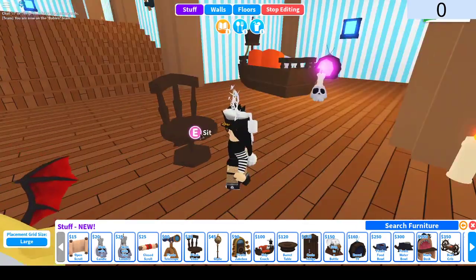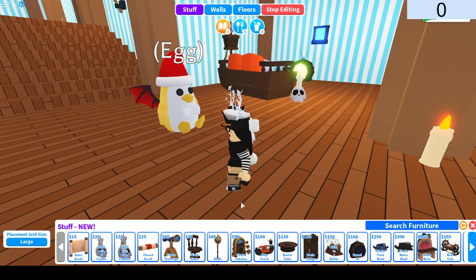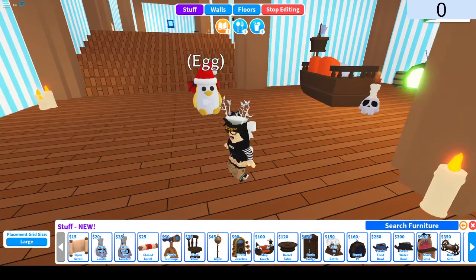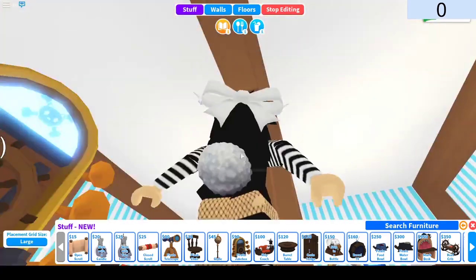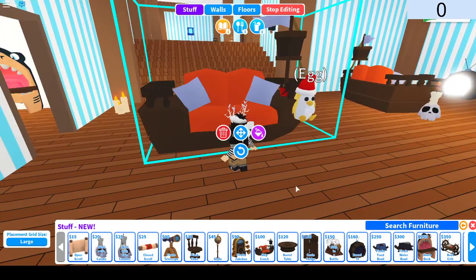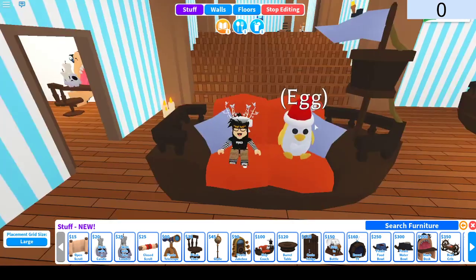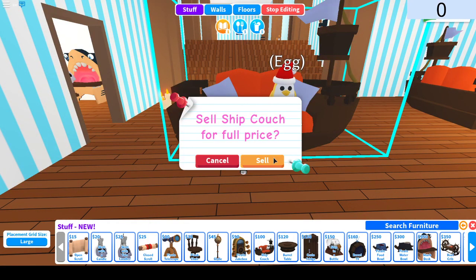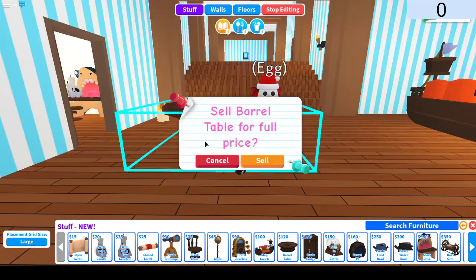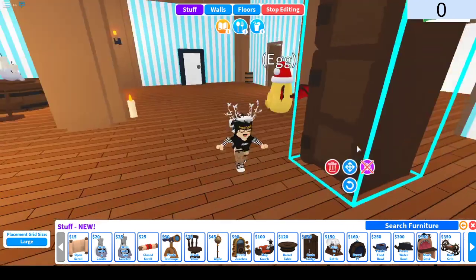Plank chair — let's put egg on there. We got a globe. These items are super cool. Pirate jukebox — that thing over there looks really cool. I'd say a lot of the items in Adopt Me are getting so much better, they look awesome. We got this ship couch — I love this actually, this is a really really cool design. Barrel table — it looks like egg is sitting on the table. Crate fridge — the back is just plain.